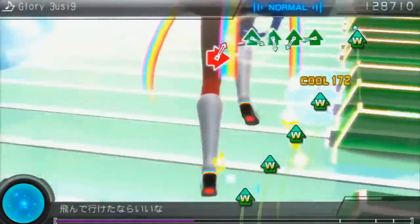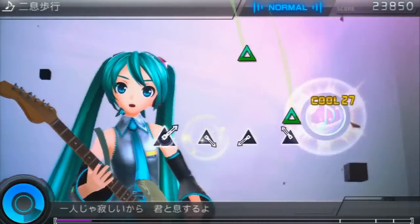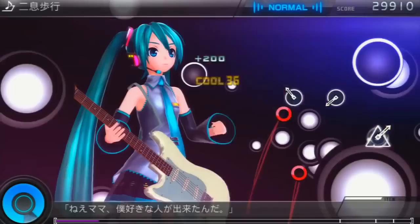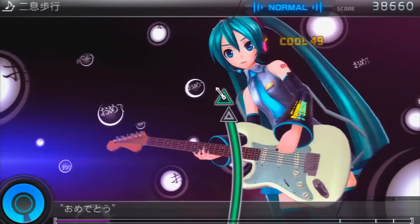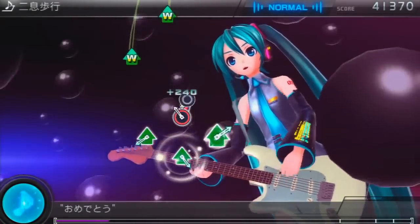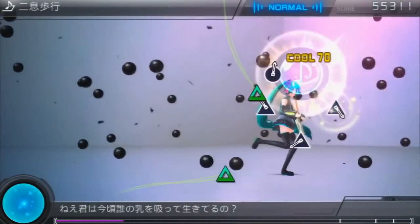Not too much has changed from the previous game, which is fine by me. This is a classic example of if it ain't broke, don't fix it. The core of Project Diva F Second is still the rhythm game, where you'll press buttons to the beat of around 40 new and fan-favorite songs according to icons that appear on screen. Unlike other rhythm games like Dance Dance Revolution or Beat Mania 2DX where the icons mostly appear in the same location, the icons in Project Diva can appear anywhere on the screen, such that seeing the icons in time to know what to press can often be more difficult than keeping the beat going correctly.